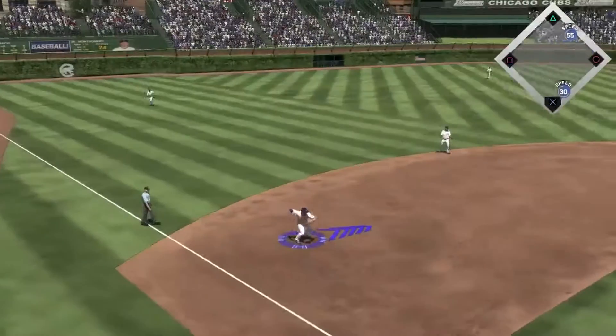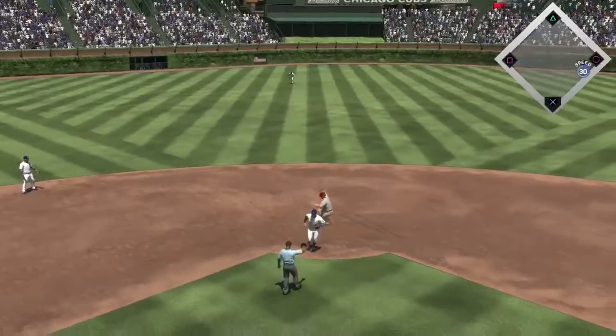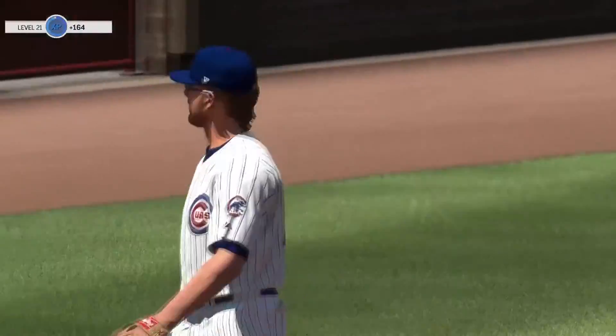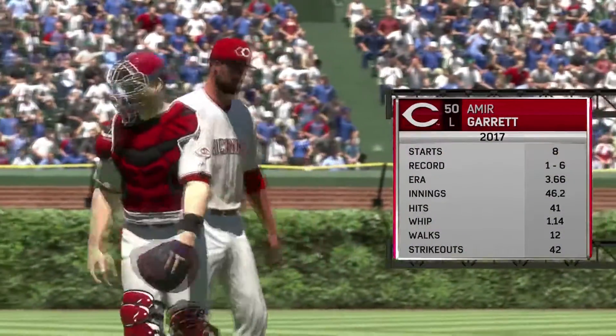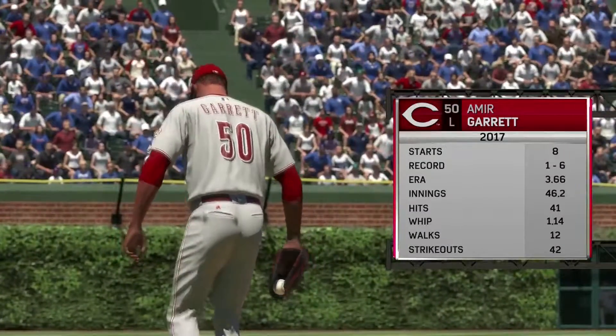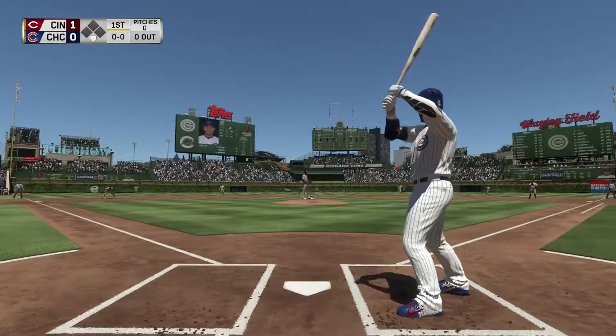All one count here. It's going to be a short liner over to Bryant at third. Easy over to second. Looking at Amir Garrett — he's 1-6, got a 3.66 ERA and a WHIP of 1.14.